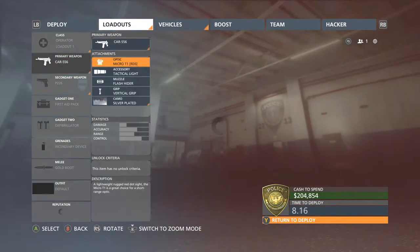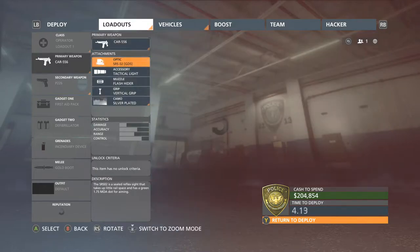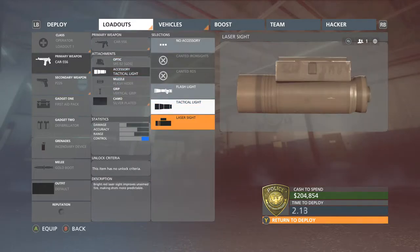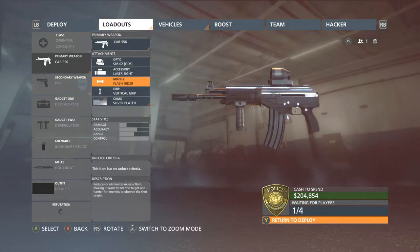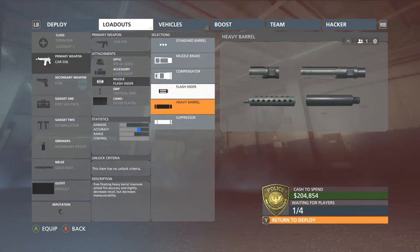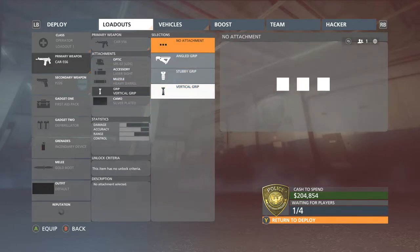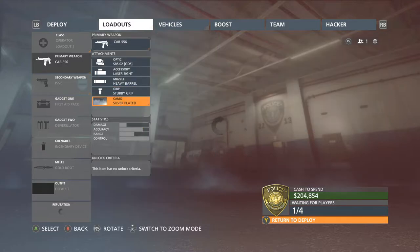The SRS O2 GDS — I don't know exactly what that means — and the laser sight is probably the best attachment to use for the underbarrel on the carbines or any gun at the moment. The heavy barrel is quite good too. We don't have anything else so we'll go back to the stubby grip, because that's what I like.